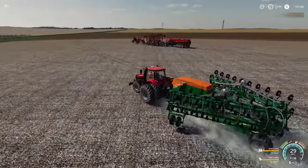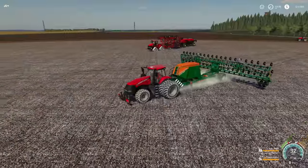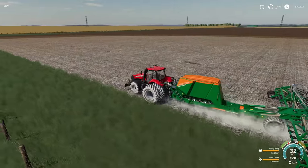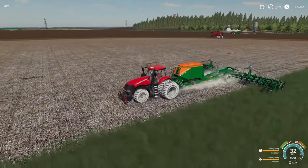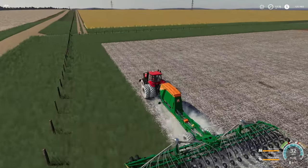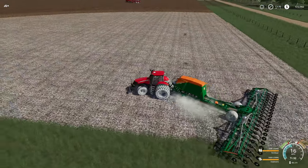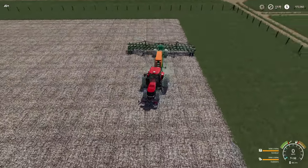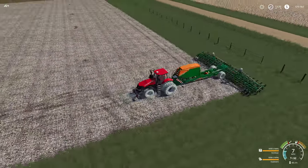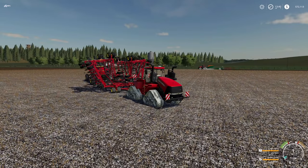We are full of seed, full of fertilizer, set on soybeans, and about to get it rocking. Look at the white tracks on that Quad Track — so cool. The tires look cool but man, the tracks you can see from up here. We are going to need headlands big time. Thank goodness we have the Case Quad Track. Soybeans are going in, guys. Getting fertilization state as well — seed, fertilizer, it is all good.